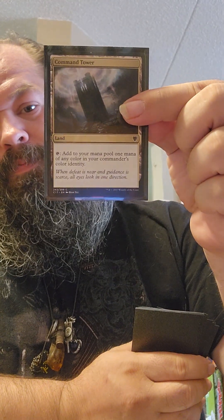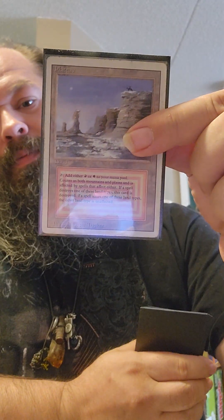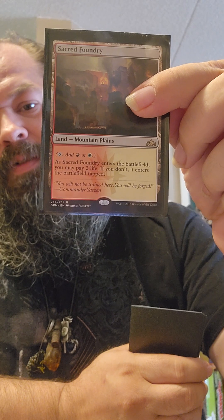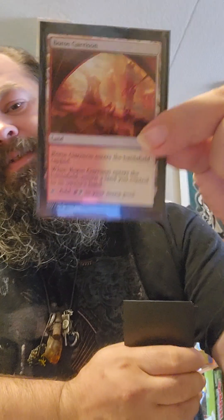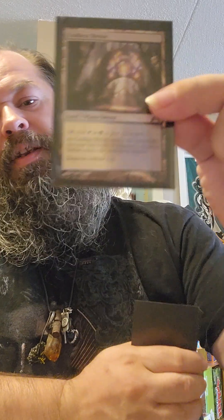Command Tower, Opal Palace. Terramorphic Expanse — you've got to fix those three-color land drops right. Evolving Wilds. Got a Plateau in there, a Sacred Foundry in there — a little bit of fetch foundries is good, I like shock lands. Windswept Heath, Boros Garrison gives you that double mana.